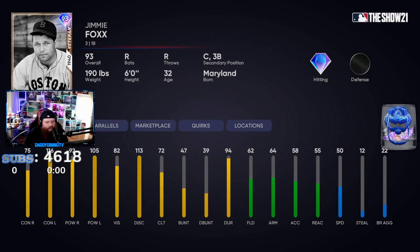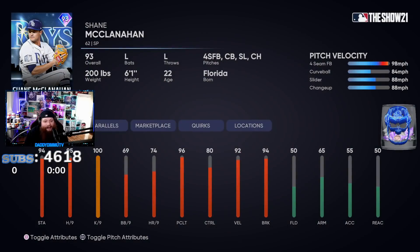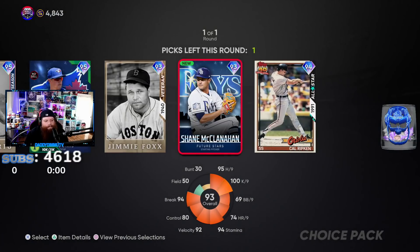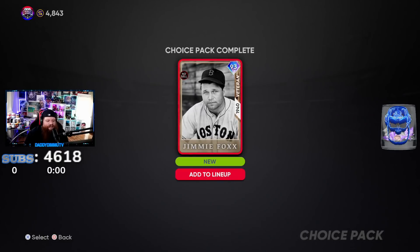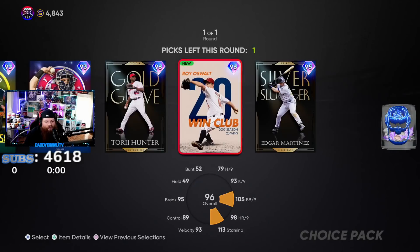I already have Grosjans. Jimmy Foxx does have catcher eligibility and I've seen comments asking should you take him for catcher - honestly if you've got Jimmy Foxx at catcher I'm running on you every day of the week. Shane McClanahan is exciting, he's a lefty but the pitch mix is kind of weak. I'm gonna say Jimmy Foxx - we're gonna try him at catcher and see how he actually does.